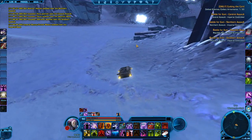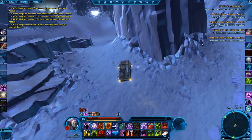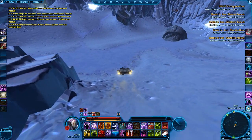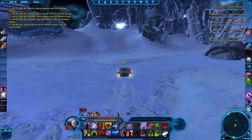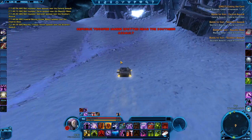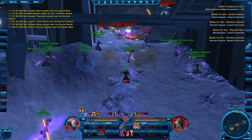They also added a new feature: whenever people get close to a node — there are about five nodes — every time somebody approaches one of them, it gives you a pop-up message saying something like 'a Sith Inquisitor is approaching the solar node.' It's a cool feature to know where people are and if there's action happening.